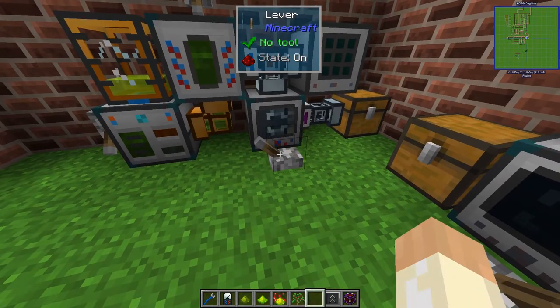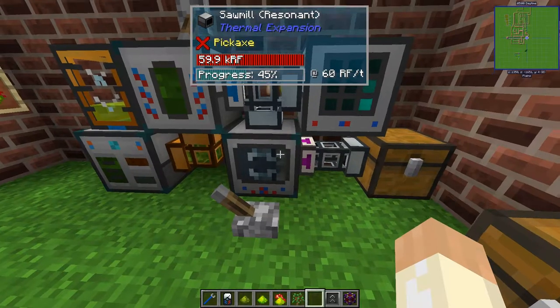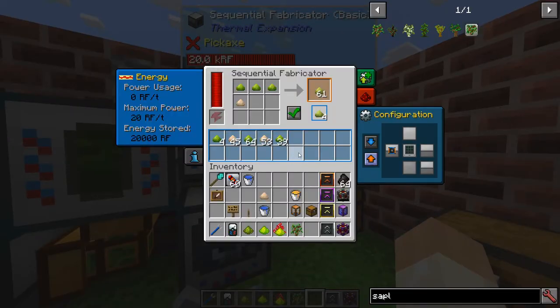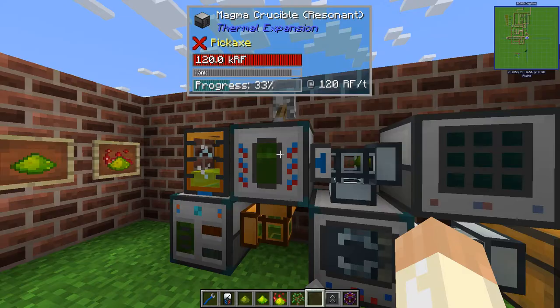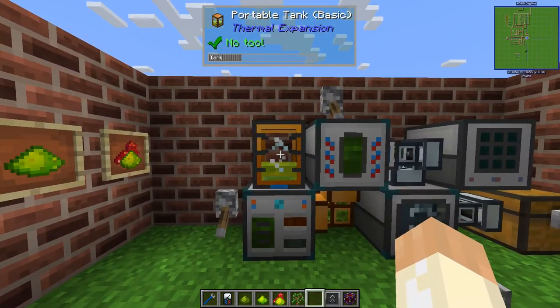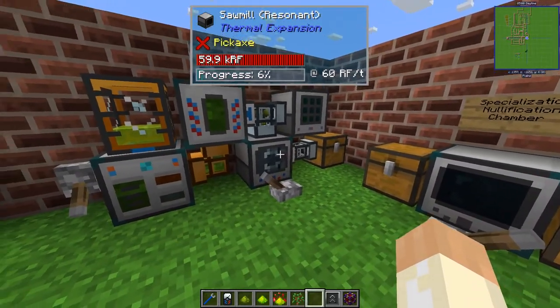So if we turn all these on, we'll retrieve some saplings, send them up and away, and then refine them. And there you have some good fuel just from saplings and nothing else but power.